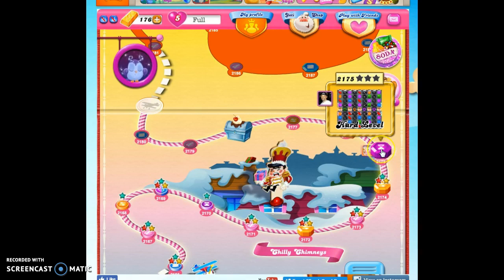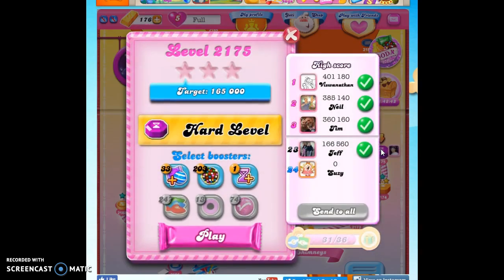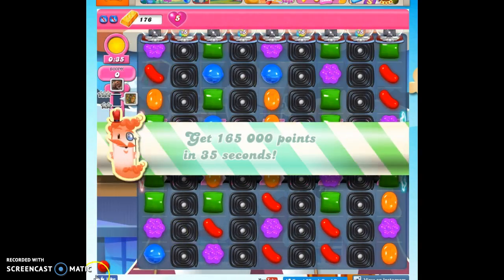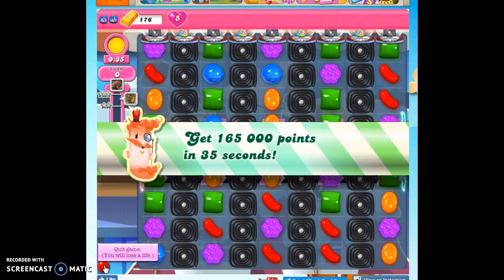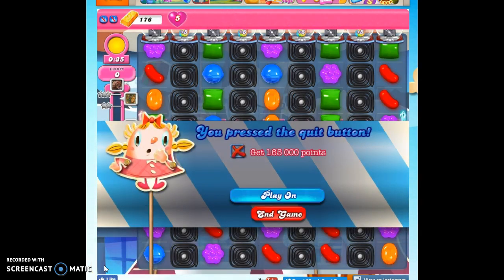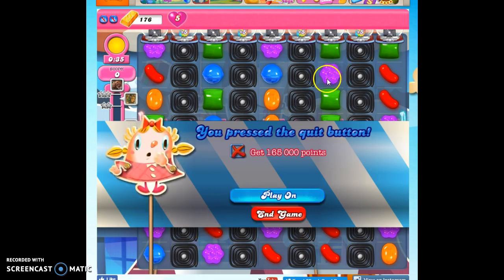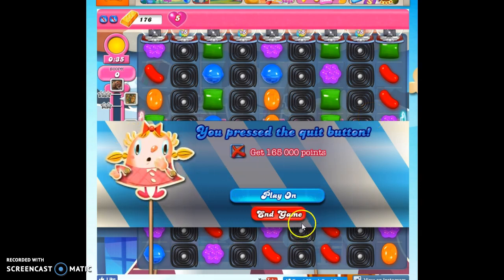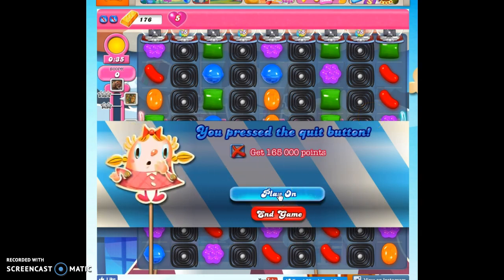If I get a color bomb, I'm going to try to look for what is the most prevalent color, and I may even try to encourage more ticking time bombs to show up. I can talk when I hit quit because that's my little pause button. I do this and I look for any move I have in the top part of the screen so I can avoid opening up those ticking time bombs right away until I can construct something.